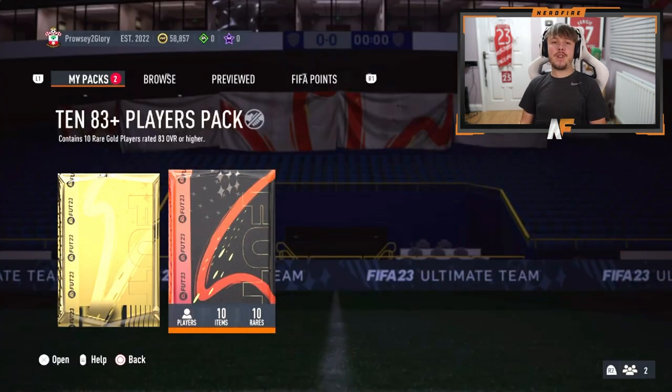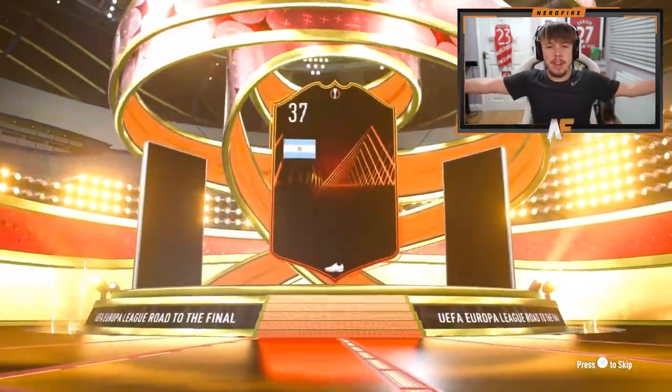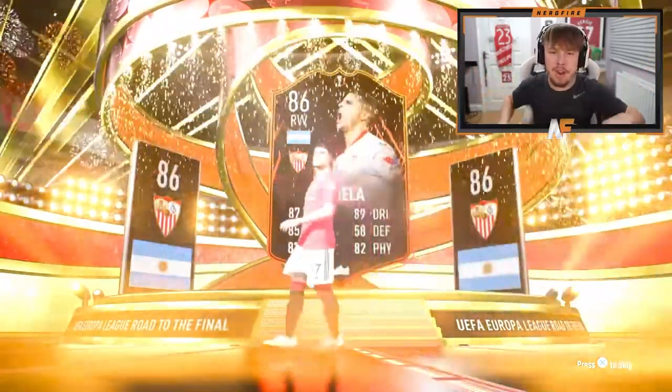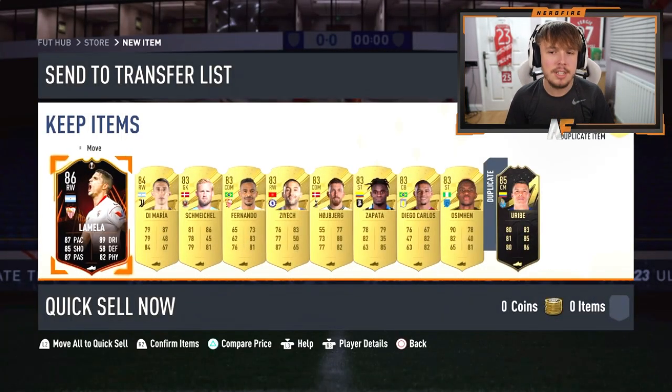Probably the final pack for today's video - Alfie Fletcher with an 83 times 10. Road to the Final to end it - come on. Back-to-back Lamellas on the front. Is there going to be anyone better behind him in terms of gold cards? No other walkout sadly, but at least we end on a Road to the Final.